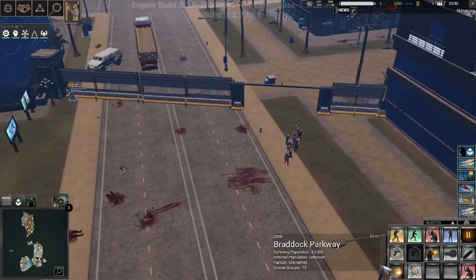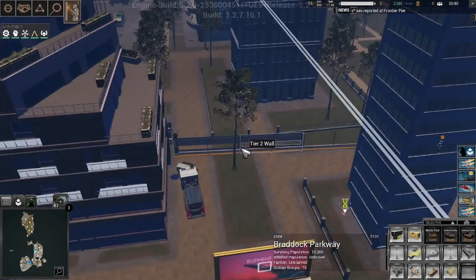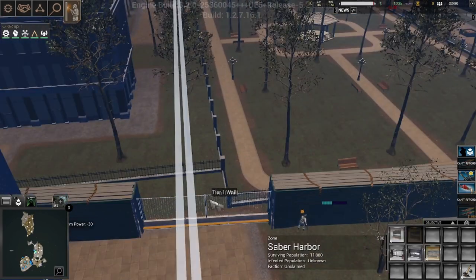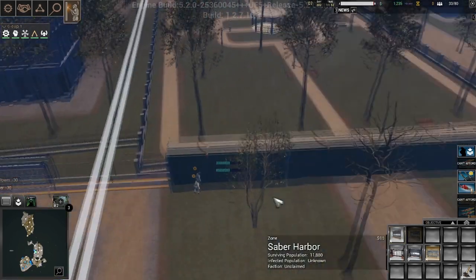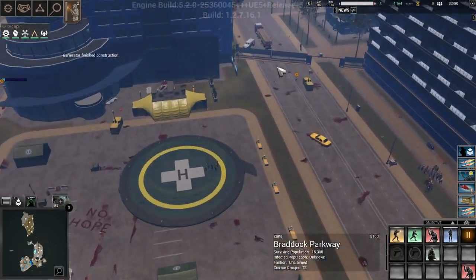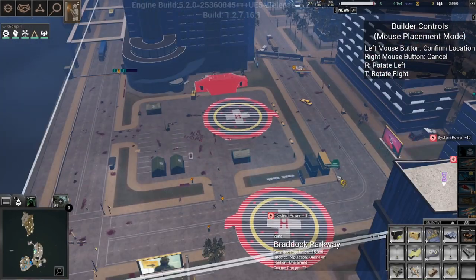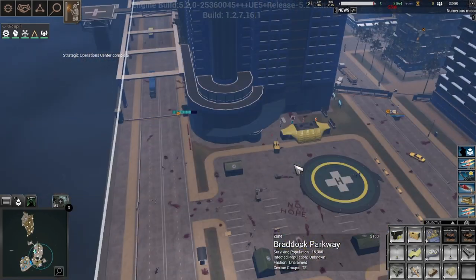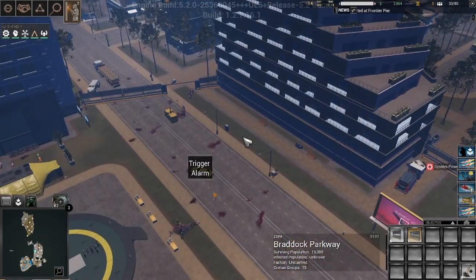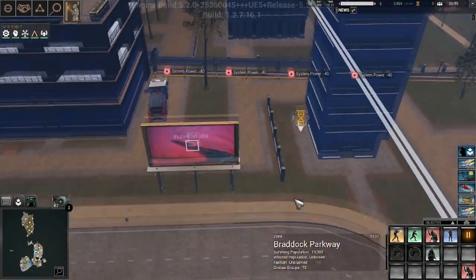Electric — there we go. You are going to go ahead and build a lovely little generator right there. I'm going to upgrade these all to electric. I don't have money... actually I have money, never mind, we're good. I'm going to have to build quite a few generators — that is something you want to be prepared for. You want to be a little bit strategic about your generators. You don't want to just plant them willy-nilly because it might end up out in the middle of nowhere and be useless.